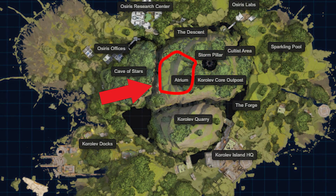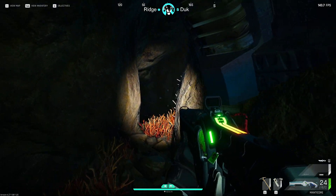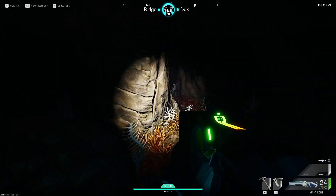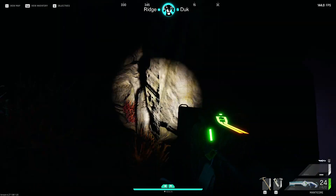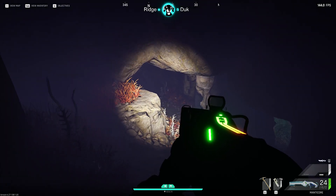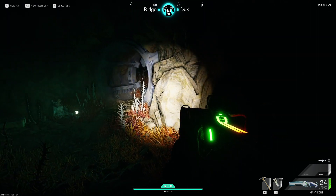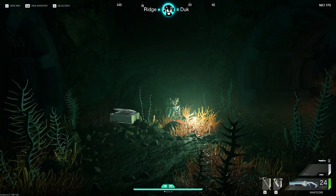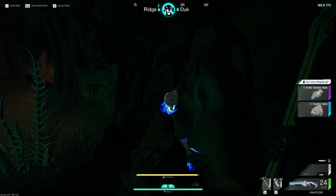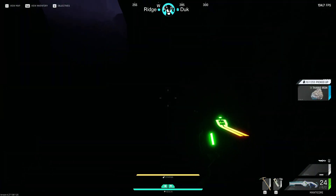Another really strong area is just north of Korlev Quarry — the atrium. It's north of where we just were and west of Storm Pillar. We go down into the cave and down here we find a lot more Therese ore nodes, as you can see with multiple nodes visible. We're also going to find Spinebriar, which is like a weed that comes out of the ground that you can just pick up, and generally there are lots of them all congregated right next to each other.